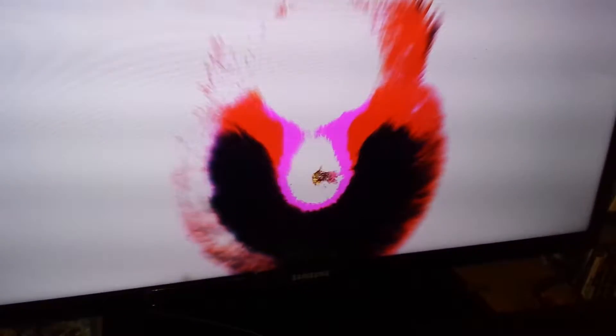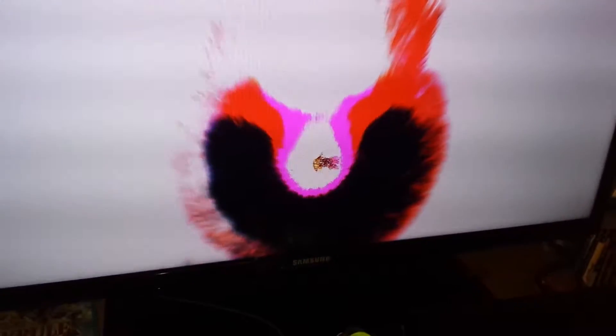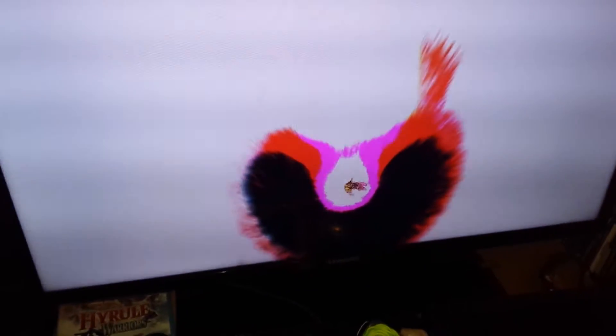So what were you calling that shape that you made? A chocolate-covered donut with strawberry jelly inside. And also with a bite taken out of it. And this time it also looks like someone ran it over with a truck. Yeah, I guess you're right.